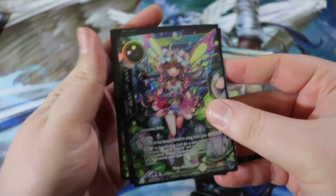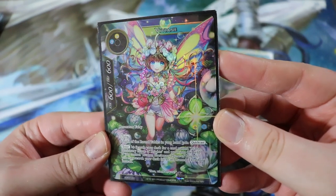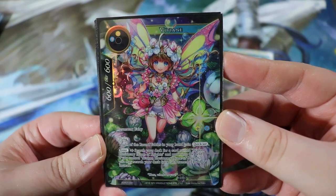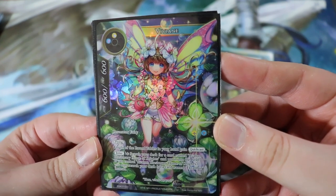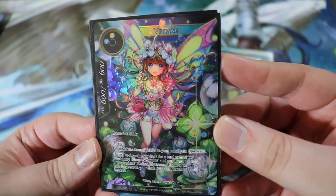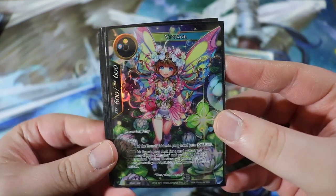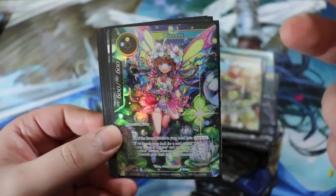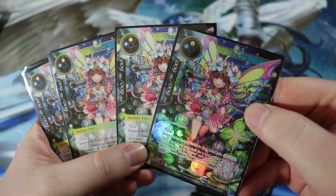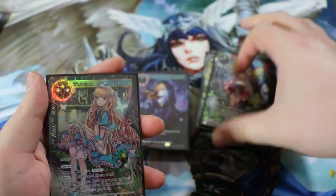Next is Vivian — actually quite good, a starter deck card we're running a full playset of. She's a 600/600 with flying for one water and one light — a fairy, not a Knight of the Round Table. Knights of the Round Table in your hand gain quick cast, which is really good. On enter, search your deck for Avalon, Illusionary Home of Knights and put it onto the field. If you already control an Avalon, search for Excalibur instead. Starting the game with Vivian in your hand is a big deal — she provides a ton of value for only two will.